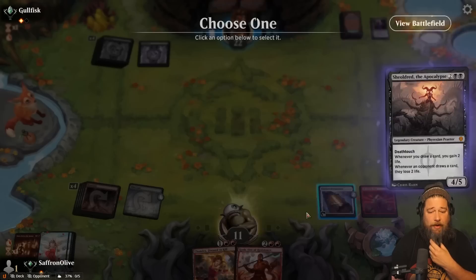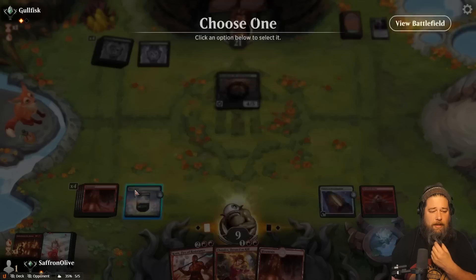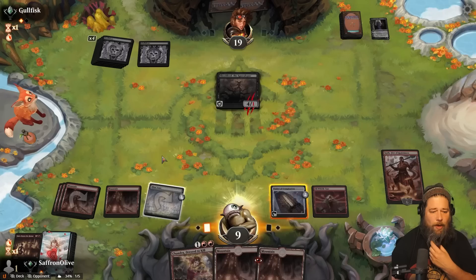We get drained once, but we have answers. We have answers for this. So we drop to nine. Play Koth, hit Sheoldred for four, tick up Koth, hit our opponent for two, get a Mountain. Oil up Tablet of Completion. Kill the Sheoldred. Play the Land and pass the turn. Do you have Invoke Despair? All right, that's not Invoke Despair, so we can deal with that.